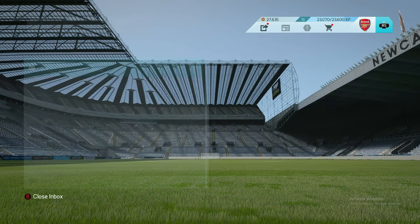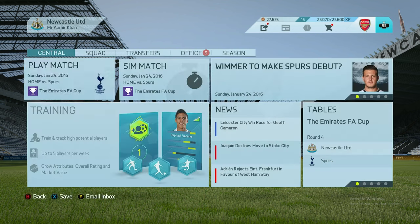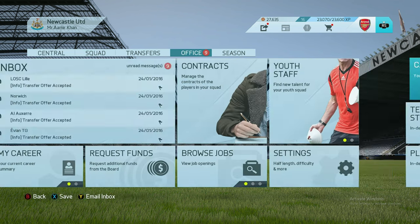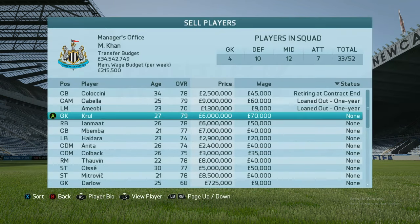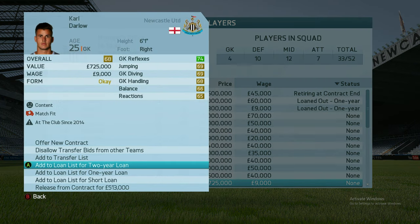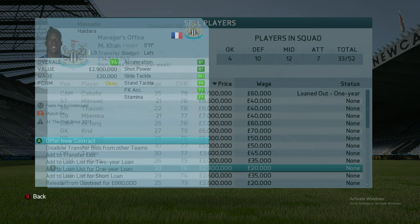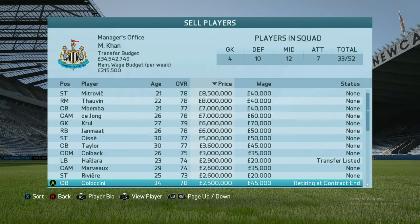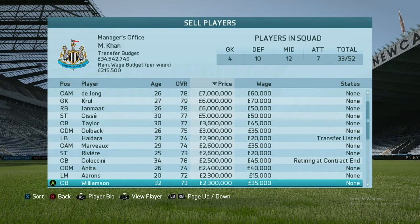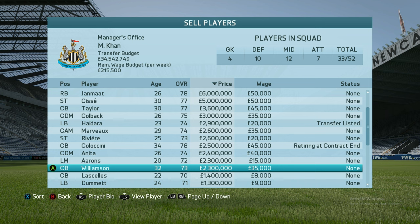Transfer accepted — we've managed to sign four players! Let's see if we can sell some as well. Coluccini, Yanmar — these are players I use regularly, so I'm going to put this other guy on the transfer list. He's on the transfer list — only fifteen thousand pounds transfer fee. Weekly wage is eight thousand pounds.